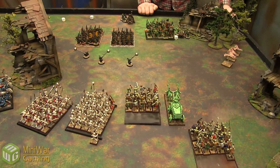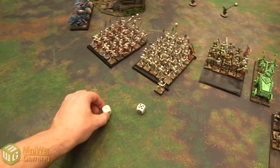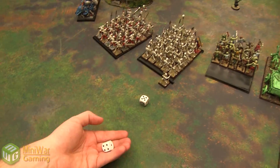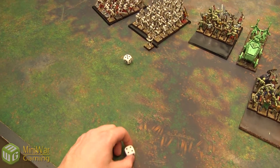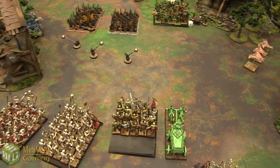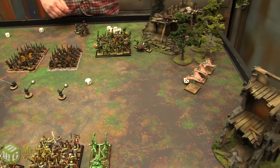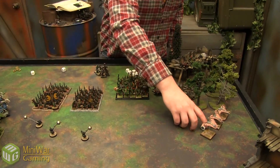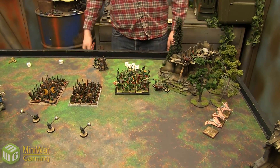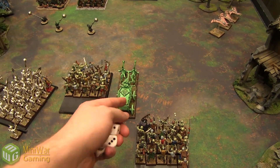No shooting. On to magic — rolling Winds of Magic, I get a 5 and a 1. Master of the Dark Arts lets me re-roll, getting a 4. Channeling attempts: no extra dice from either side. Kenny gets one extra die from the stored Wurzag die, bringing him to 6. Rolling evocations for the Black Coach — it levels up once to its first upgrade: plus 1 impact hits on the charge.